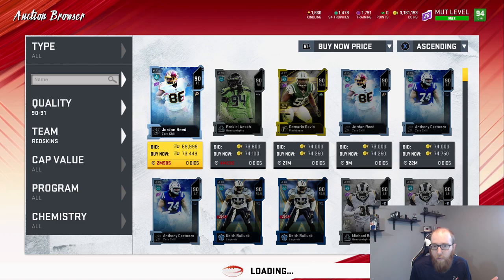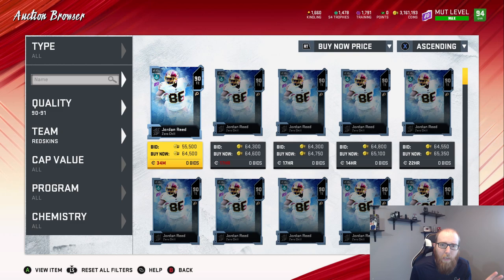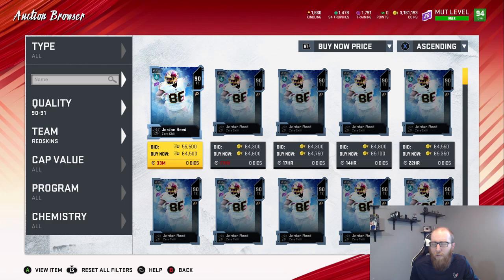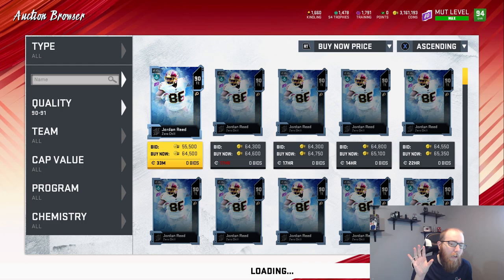The Taysom Hills are really, really good to snipe. We saw the Jordan Reed sell for 71,000 — it's not a good value for kindling, but it is good for sniping. You can definitely snipe these and make some good coins. The only worry with Jordan Reed compared to Taysom Hill is that it's not a good value for kindling, so when kindling spikes, Jordan Reed won't spike as much as Taysom Hill. That's why I wouldn't necessarily recommend sniping Jordan Reed, but it's still not terrible.